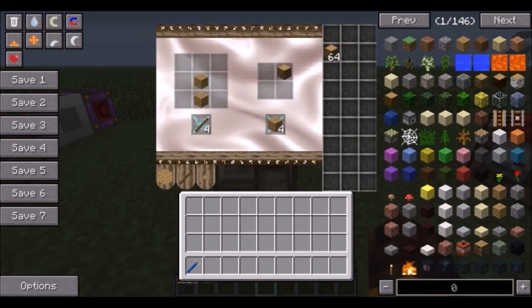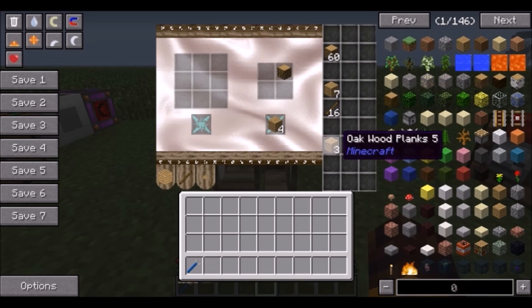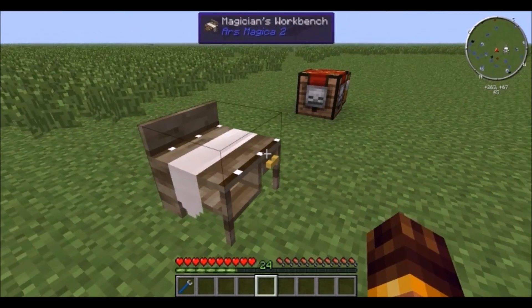Next we have the magician's workbench, which I accidentally learned about in DireWolf's let's play. It's a simple crafting table with two input slots. Put some wood in, and when you want sticks it'll pull the planks right out of storage and craft them automatically. Then if you want buttons, clear it, set up the recipe, and it makes buttons — it even has a cool animation.